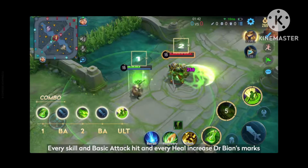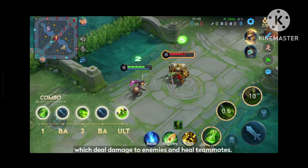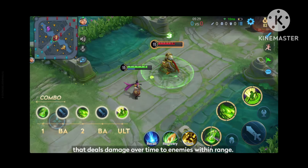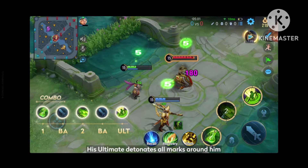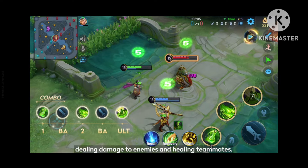Every skill and basic attack hit and every heal increase Dr. Bian's marks, which deal damage to enemies and heal teammates. His skill 1 throws a vial of poison at a target area that deals damage over time to enemies within range. His skill 2 deals damage to enemies and heals teammates within its path. His ultimate detonates all marks around him, dealing damage to enemies and healing teammates.